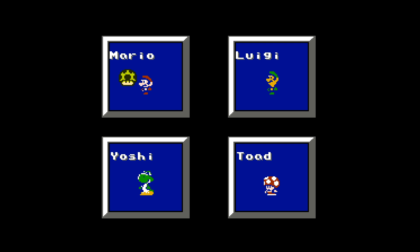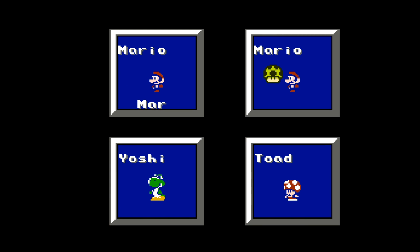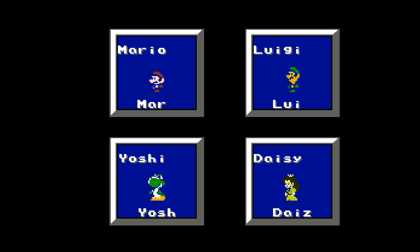We get to pick our characters. We'll definitely use Mario and we get to name them. We only have four letters though — that's not nearly enough to spell Mario. We can be Mario, Luigi, Yoshi, Toad, Peach, or Daisy, so there's a lot of characters we can play as. I think we're definitely going to go with Mario and Luigi. Let's do Yoshi and let's go with Daisy.